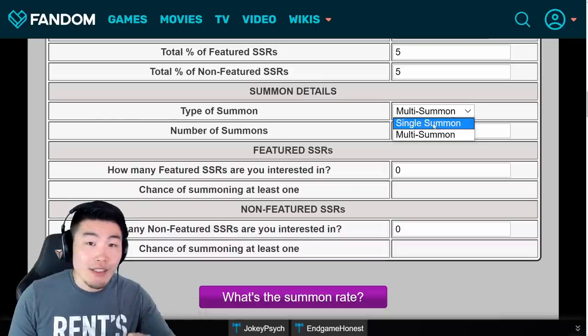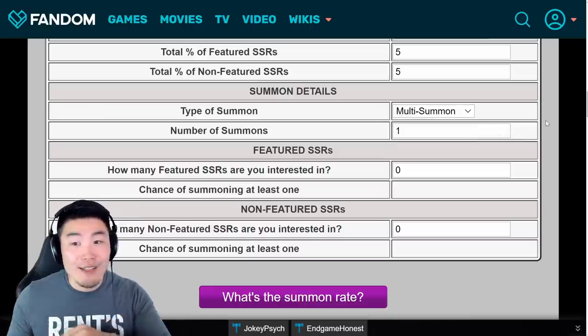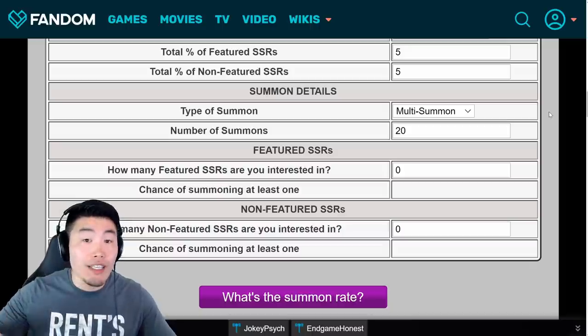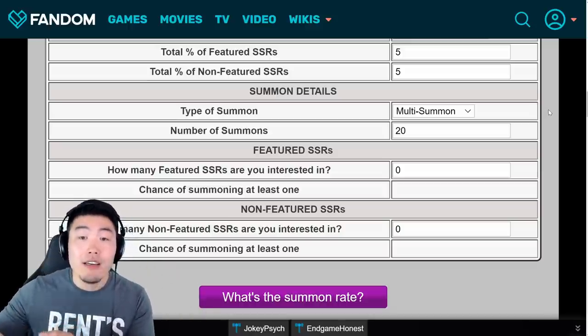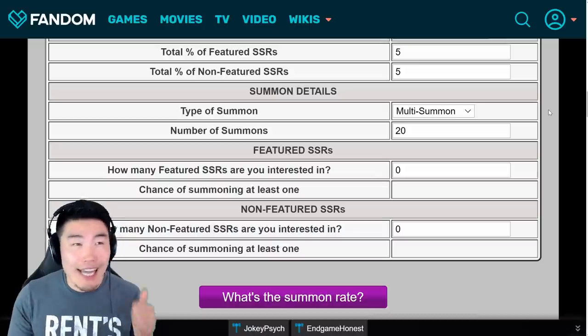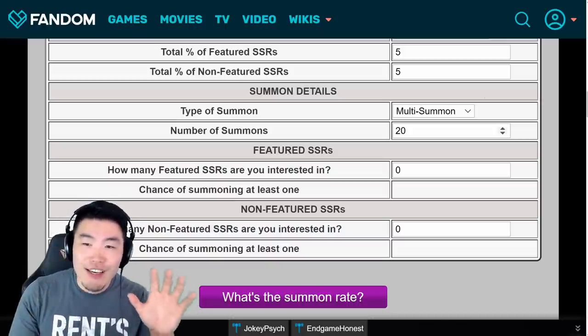We're going to be doing multi-summons as opposed to single summons — it just doesn't really make sense to do singles, especially for a Dual Dokkan Fest where it's going to be 3+1 discounts. So definitely set it to multi-summon. Let's say for example you can do 20 multis, which normally would cost 1,000 stones for normal 50-stone-priced multis. But for the anniversary we're getting that 3+1 discount, so every fourth multi is going to be free. You're most likely going to get almost another full multi with tickets for every 3 paid multis, so you can reduce that to about 600–650 stones for 20 multis.